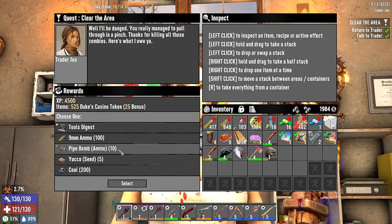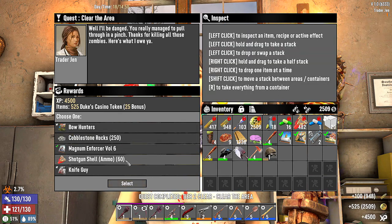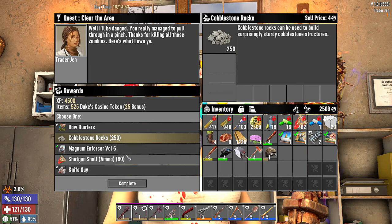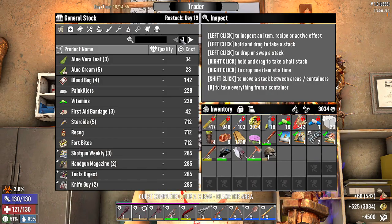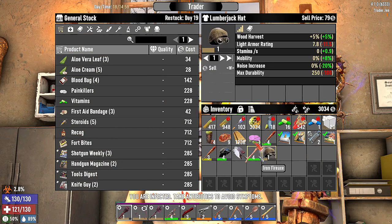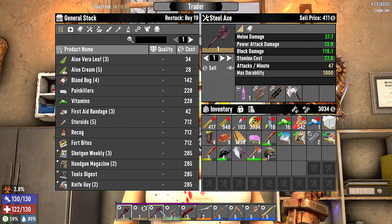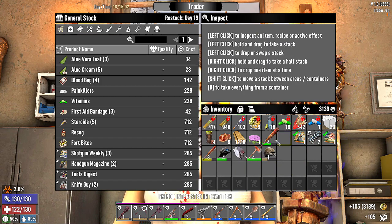I think I gotta take the ammo even though we have almost a thousand nine millimeter. We're moving up to concrete now. We'll take the shotgun — we've got a double barrel and a ton of bullets. Let's sell off real quick. I have the steel axe and I already have the grave digger mod on it.